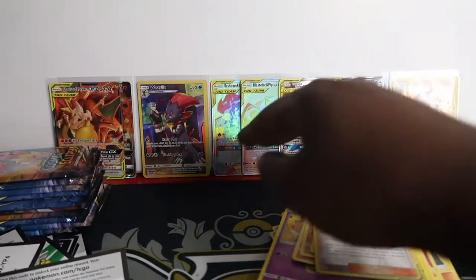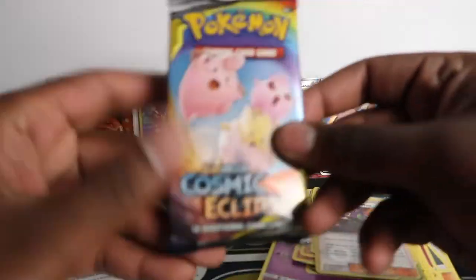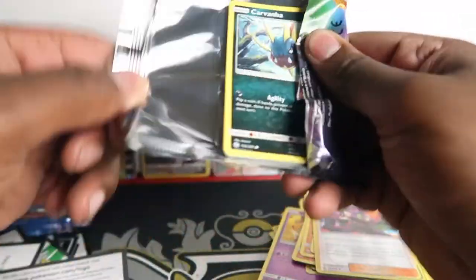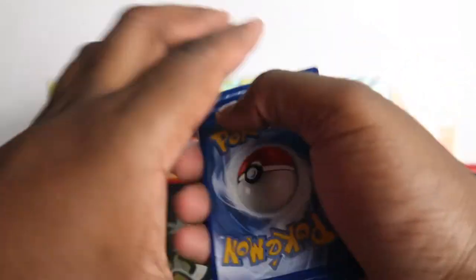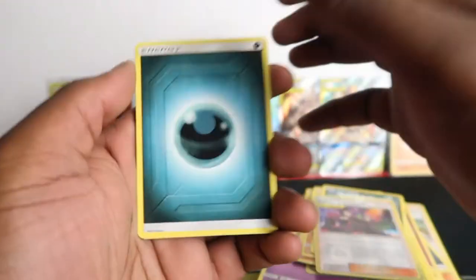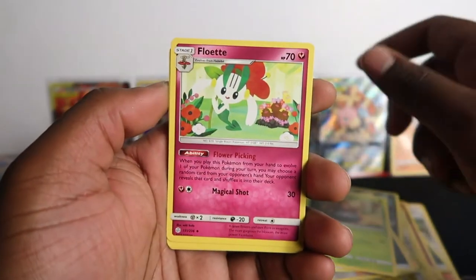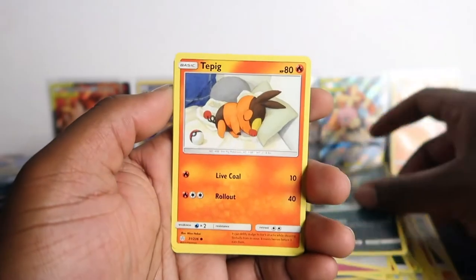Look at the back wall - we have two rainbows, two alternative arts, a bunch of holos, bunch of GXs and character cards. This is a really good opening today. The only thing I'm annoyed about is that we didn't get enough pulls from the error reprint - lots of green codes but no hits out of them. Make sure to stay tuned.